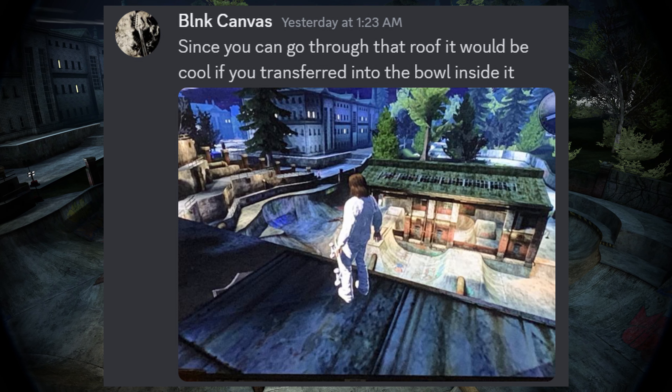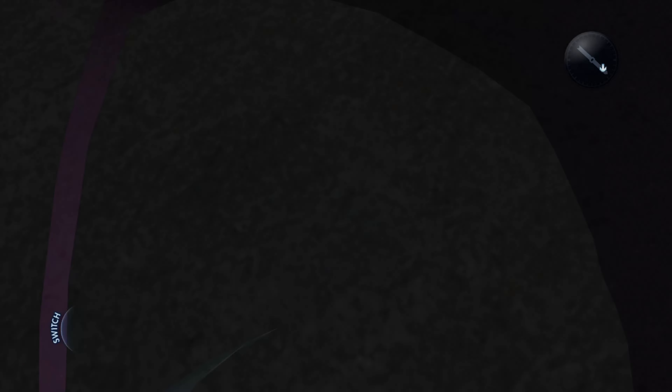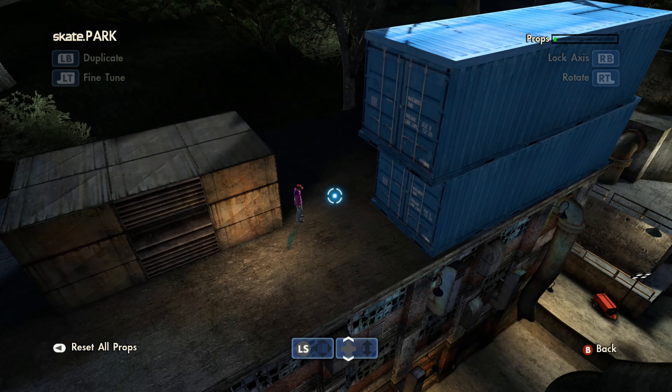In today's video we have a few different challenges. In one of those we'll be attempting to gap over this whole section of Hastings Park, and in two related challenges we'll be trying to do some tricks on some business signs in the market area.